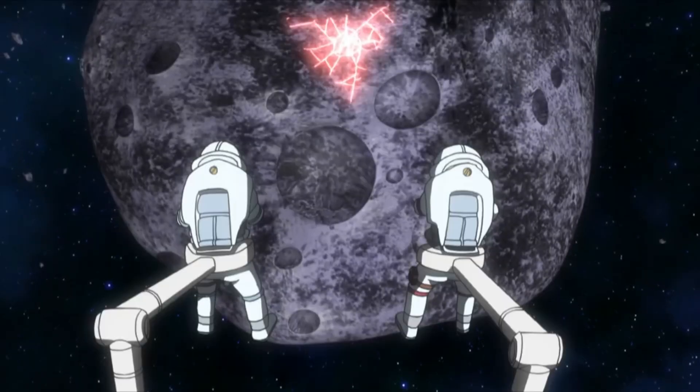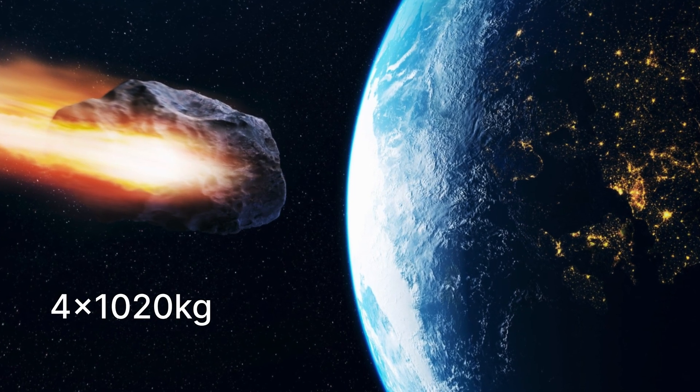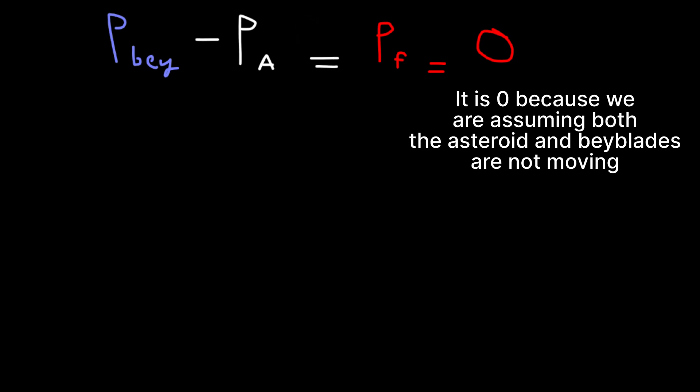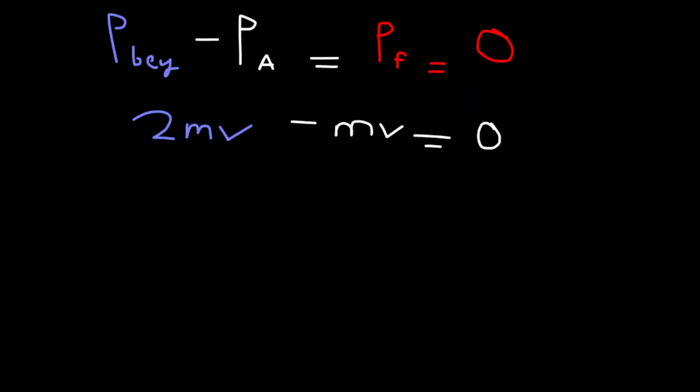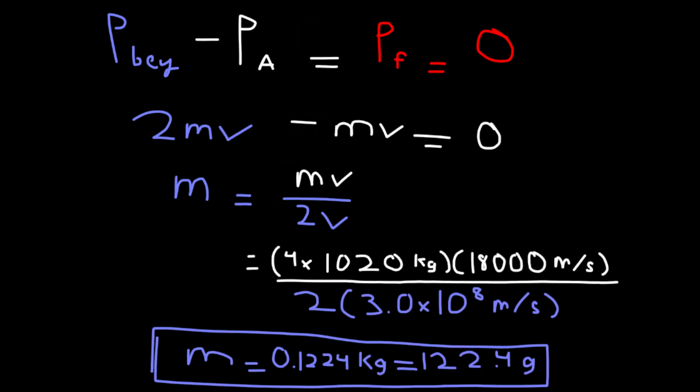Then they collide and stop the asteroid — I'm going to guess they stick together. The average asteroid has a mass of 4 times 10 to the 20th kg and moves at about 18 km per second. This gives us: momentum of the Beyblade minus momentum of the asteroid equals final momentum, which is zero. So 2mv minus the asteroid's mass times velocity equals zero. Simplifying gives us m equals mv over 2v. Converting the asteroid's velocity to meters per second, we get 0.1224 kg, or 122.4 grams. Somewhat realistic.